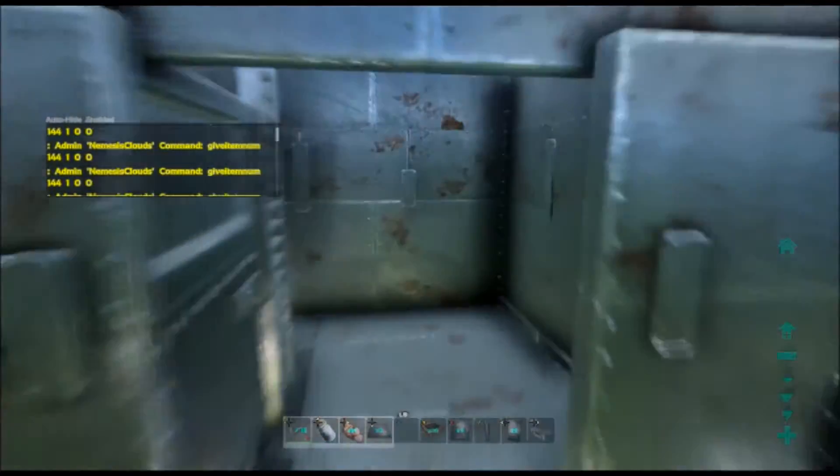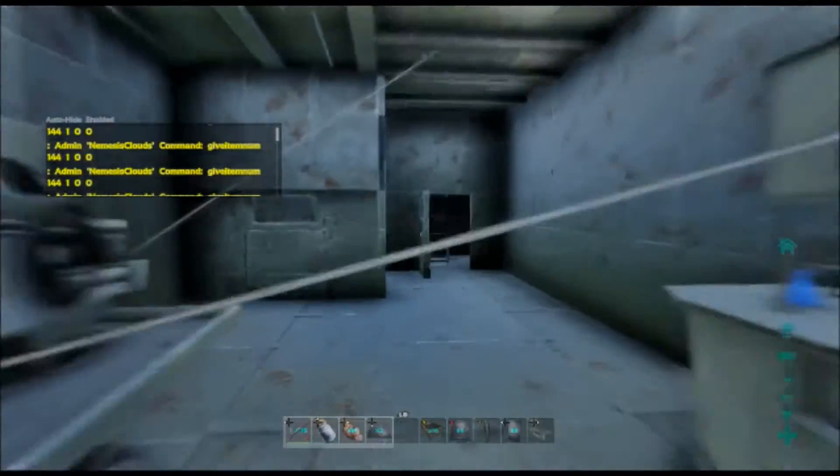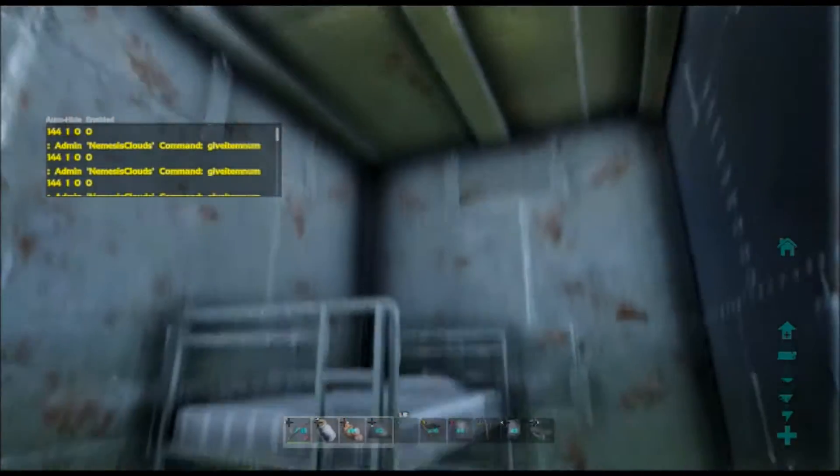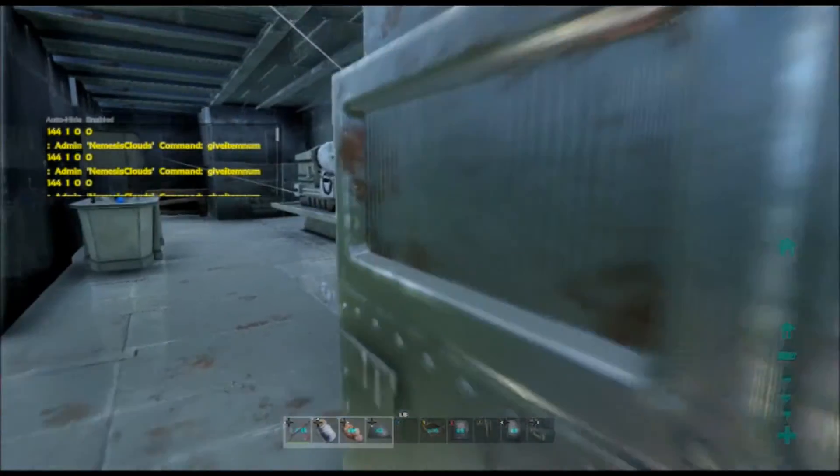In here we have the fabricator, the chemistry bench, and a smithy. Up here there's a room that goes up to a second floor — I'll show you that in a little bit. Here's a little room with bunk beds so you can just spawn here, and there are more beds I'll show you shortly.